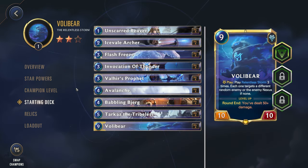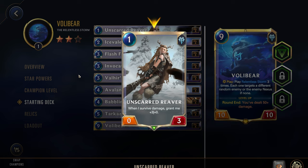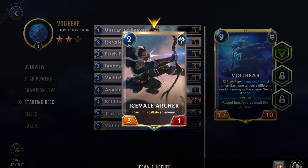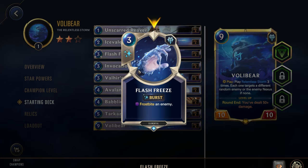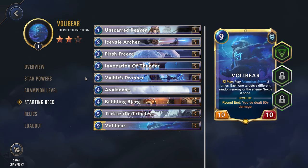Let's take a look at the starting deck. We have the Unscarred Reaver — one cost, zero power, three health. When it survives damage, grant it three power. Not too bad, though I was hoping for something a little more aggressive early to try to get some early kills. Then we have the Ice Veil Archer, two cost three-one, play Frostbite Enemy — okay, not crazy, but will help you delay the game. Then Flash Freeze, three cost burst Frostbite Enemy — again pretty straightforward, will help you play a little more defensively.